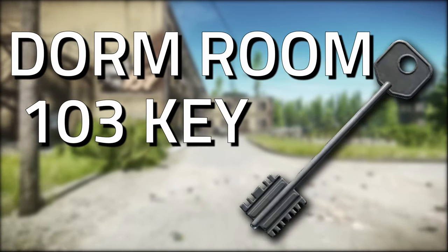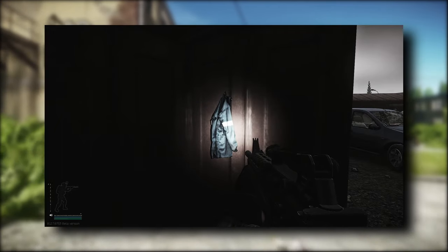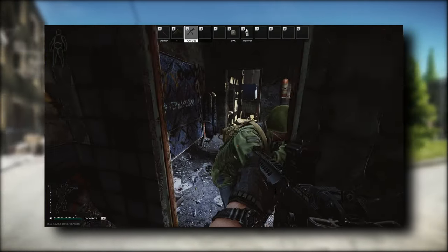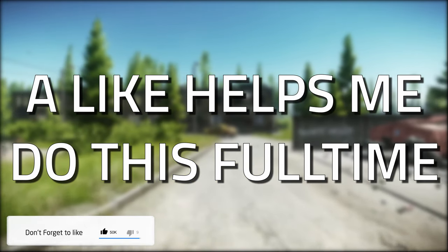Hey guys, welcome to a key guide for the Dorm Room 103 key. This key currently spawns in jackets and in the pockets and bags of Scavs. Don't forget to like the video if you find this guide useful.